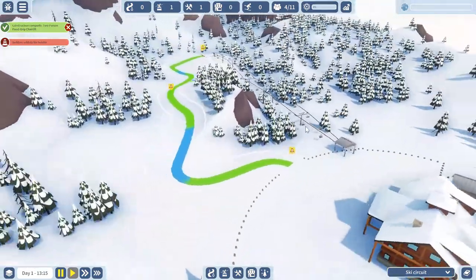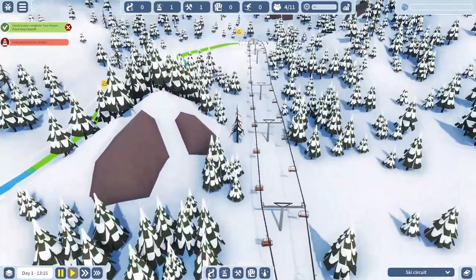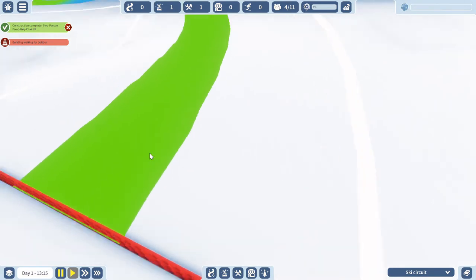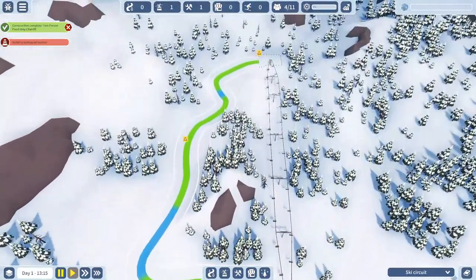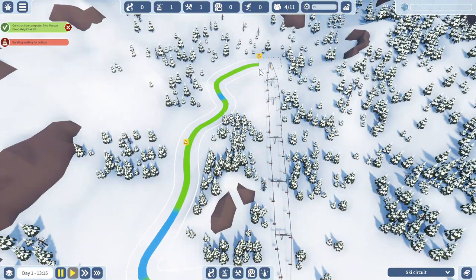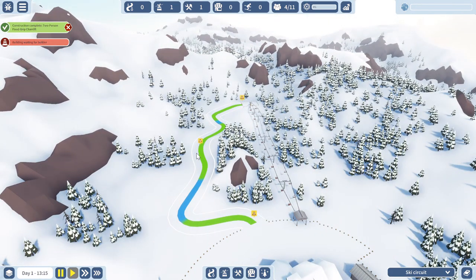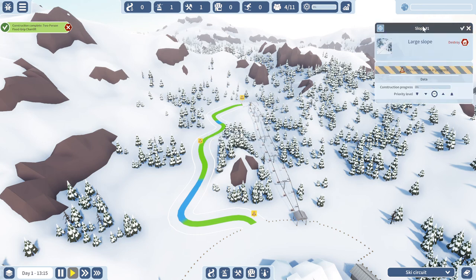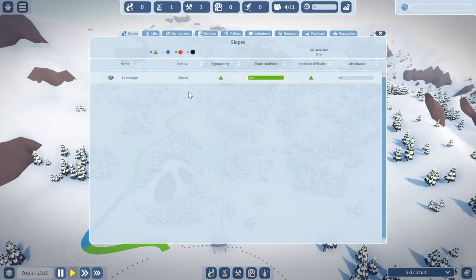So what you just saw was me constructing my first route. It seems fairly green, so I expect this to be a green route, which is the easiest option — that's nice. There are some blue spots but I assume that's fine. There are some struggles as you can see while I'm building that, but I think it will be fine. That's my first ski run — let's resume time and let's change this name. I want this to be called 'Landscape' — I like this name. This is a green trail, which is what I wanted.